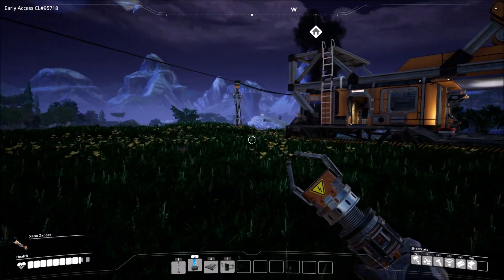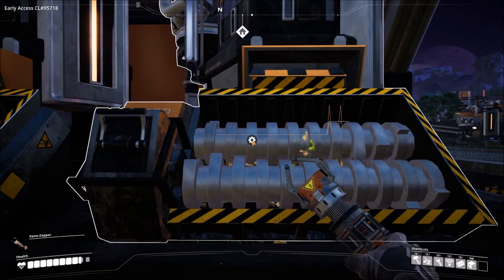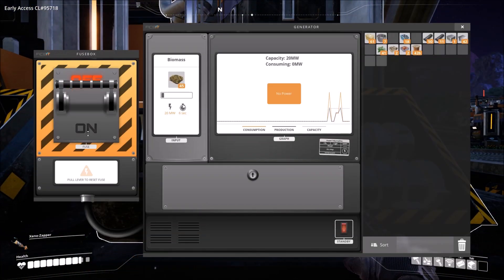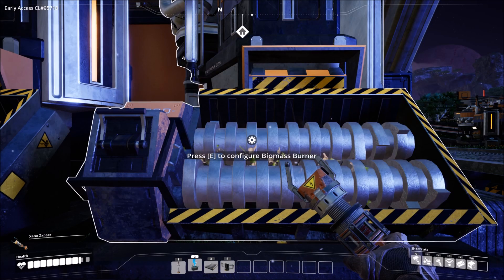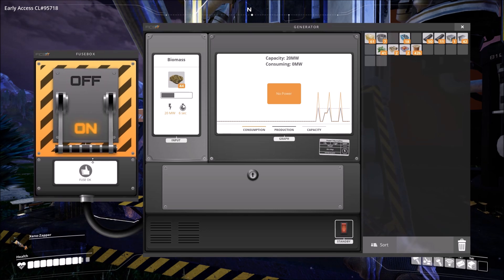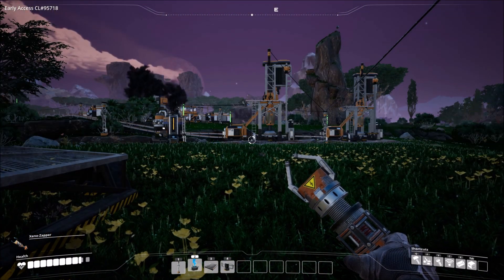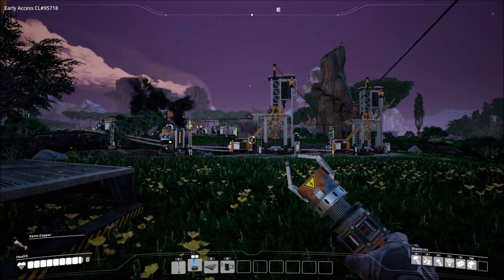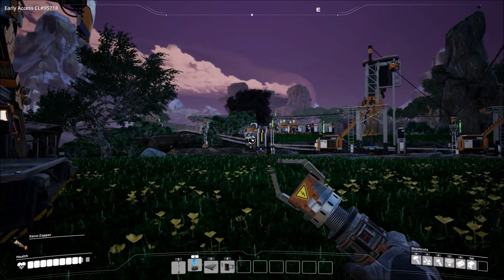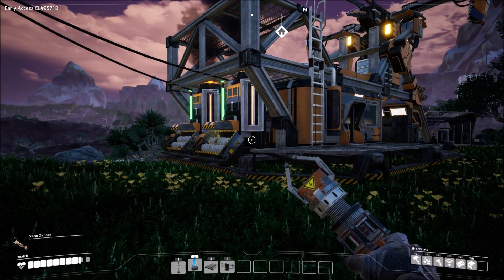We're going to find out here shortly — and no, we are not. We need to get some more biomass for sure because we're down to almost nothing. It doesn't like that at all. I'll do a little bit of work and we'll be right back. Well, that didn't take too long and you can see we're all green right now. So three of these biomass burners are going to be good for right now.